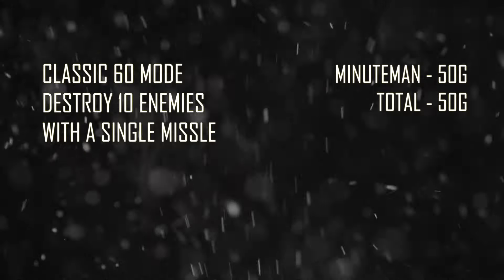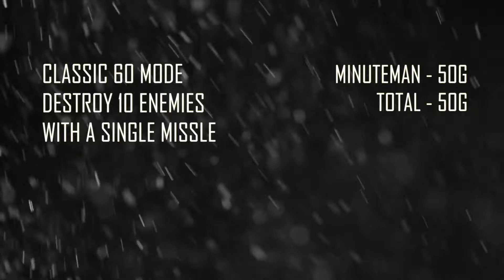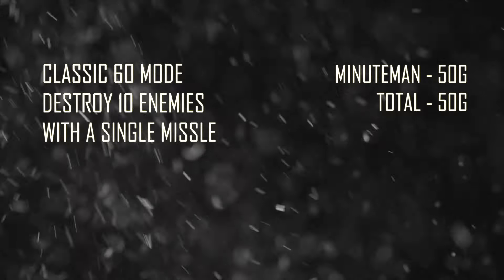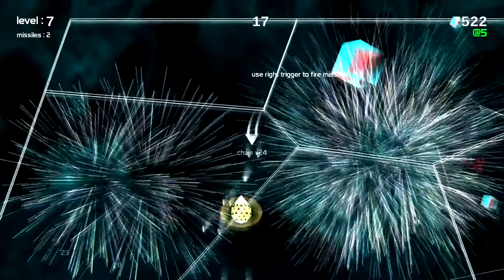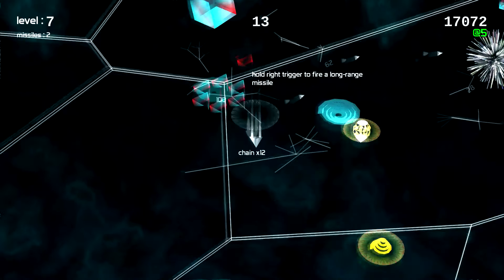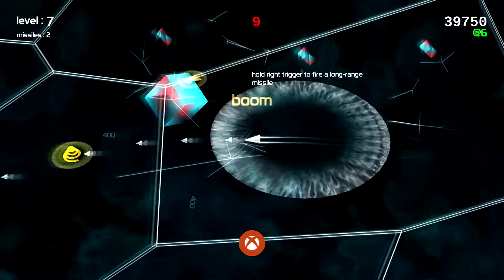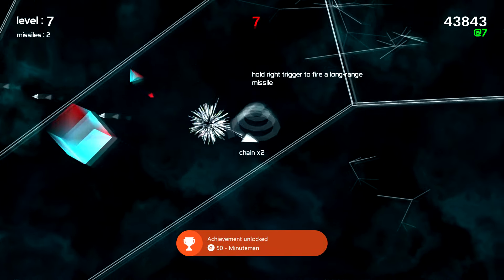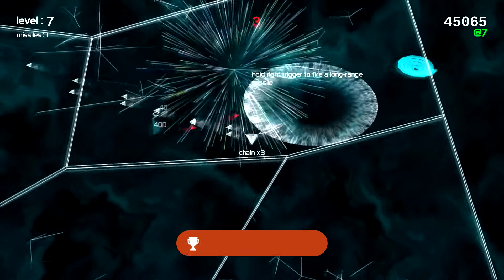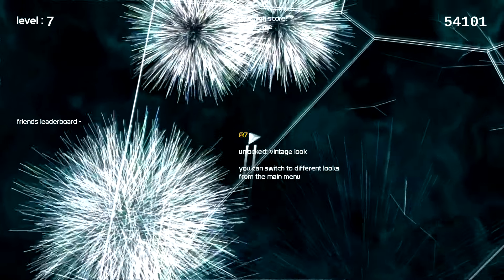The last achievement to explain is killing 10 enemies with a single missile. The big blue squares contain about five enemies each, so if you get two of them together, set your missile off there. Honestly, I wasn't even planning to go for this achievement — I set my bomb off and got the 10 kills. You're definitely going to grab this achievement without even trying. But just in case you haven't, comment below if you needed to use a guide for this one — I'll be very shocked.